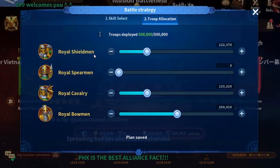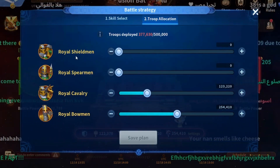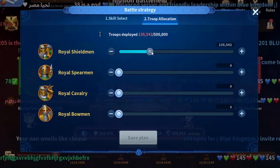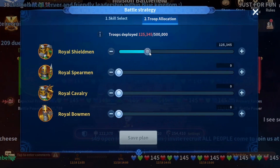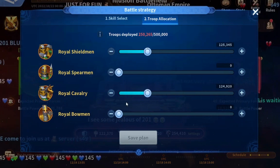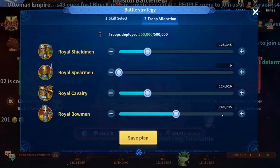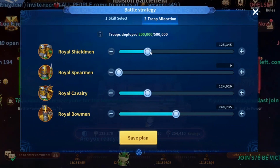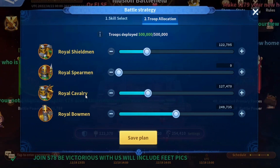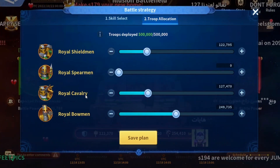I end up with shieldmen, cavalry, and bowmen — those are all the troops I want in my march. For the amount of troops I usually get 25 percent shieldmen, which is around 125k, and 25 percent cavalry — the same amount — and the rest goes to bowmen, which is 50 percent of the training ground. I usually get more cavalry because I tend to run out of cavalry in most fights. This is just a personal preference.